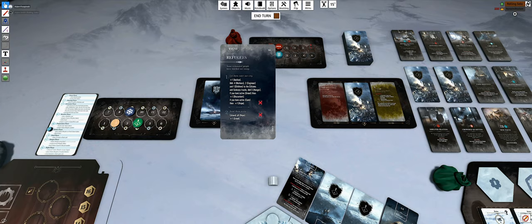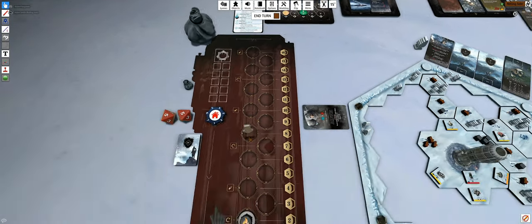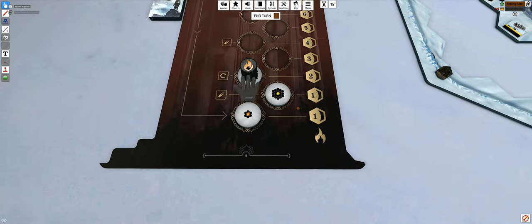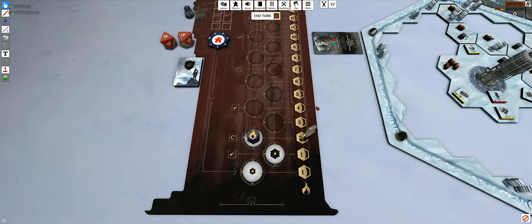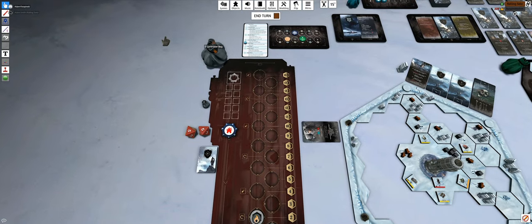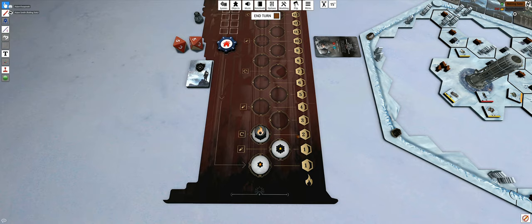You don't have any active greed and you don't have any active care, so move on. Now is the generator phase. First check the sickness - nothing happens because your heat token is high enough to protect you from that. Second, you have to add two malfunction cubes to the generator bag. In a physical game it would be a cube tower like in Shogun or Amerigo.